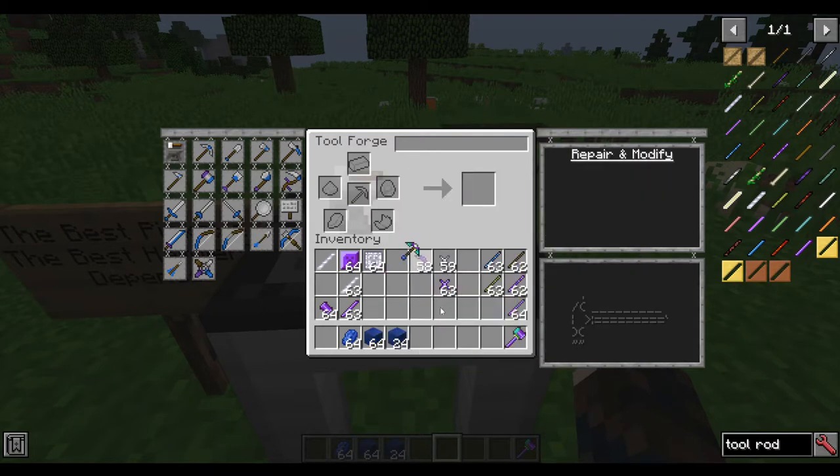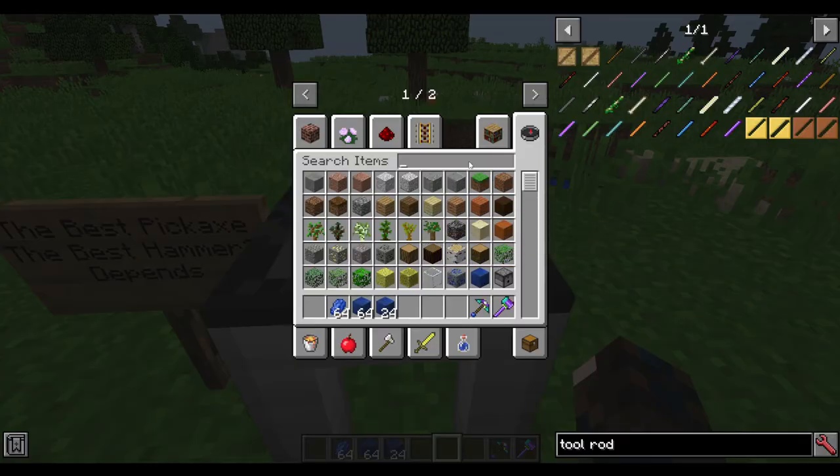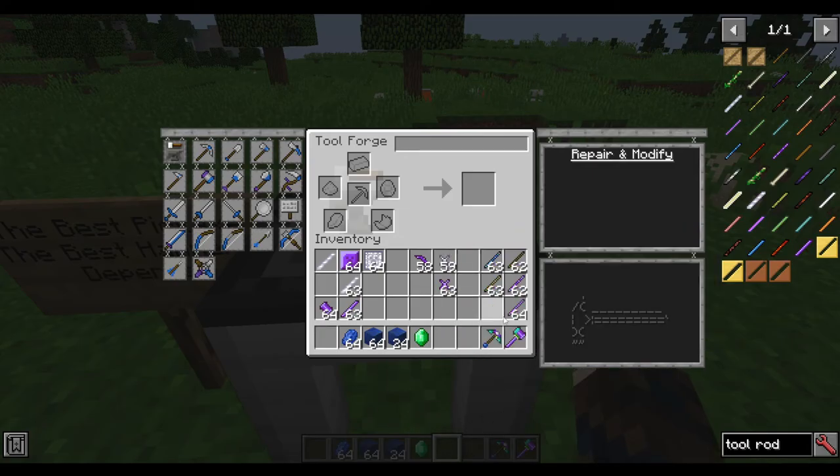There we have luck 3, which is fortune 3. The same can go for the hammer, but I prefer to use hammers if I'm trying to just excavate. So what I would do instead for the hammer, let's get our hands on an emerald. I'll go ahead and sum all this up.